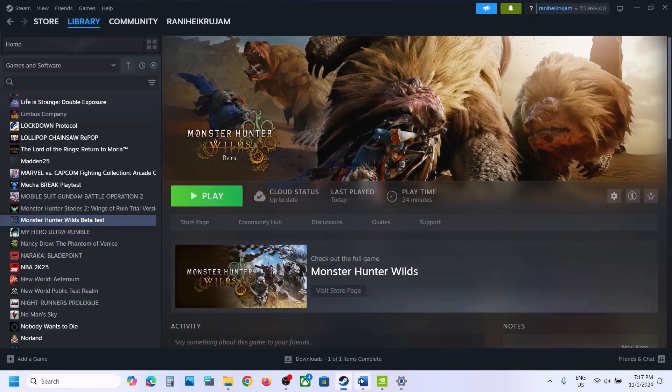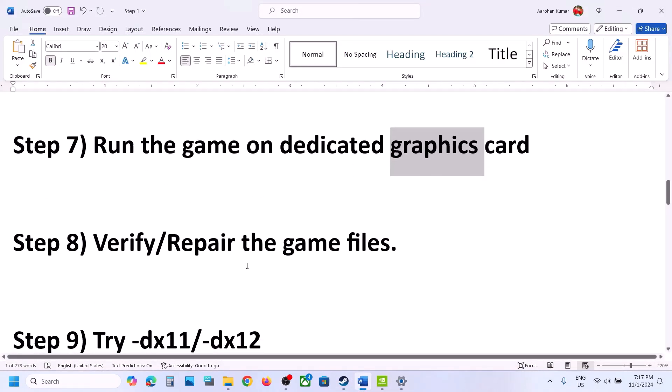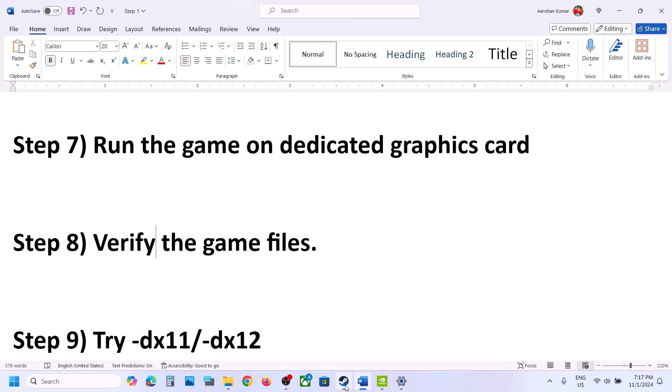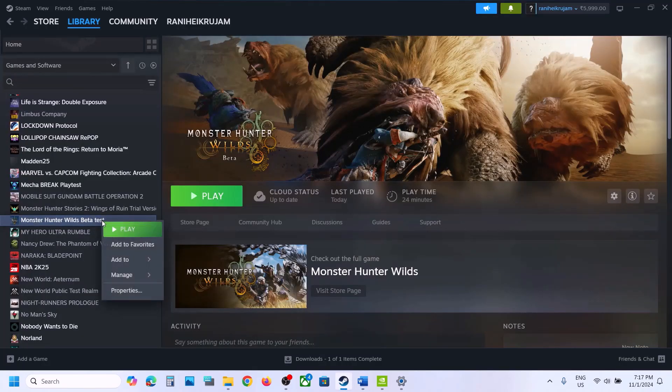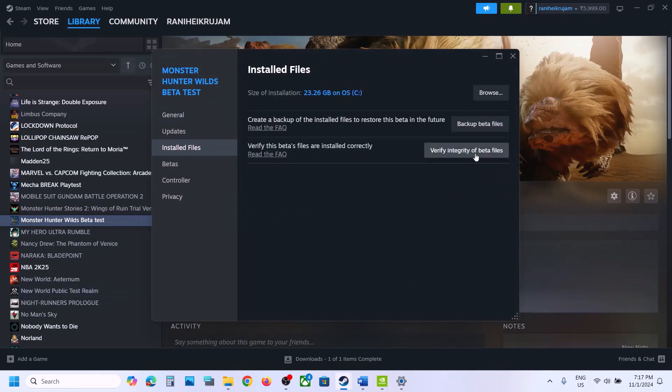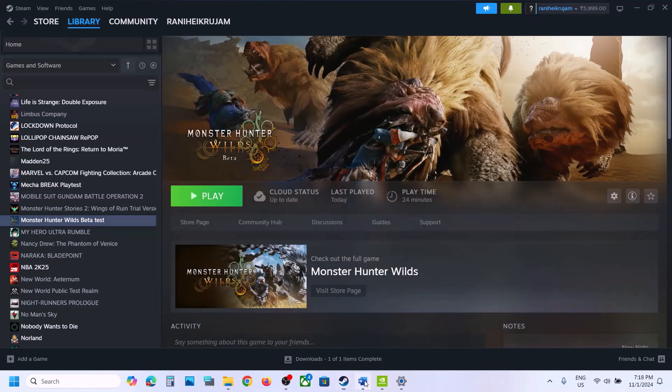The next step is to verify the game files. In Steam, right-click the game, select Properties, go to the Installed Files tab, and click Verify Integrity of Game Files. Once the verification is complete, launch the game and check.